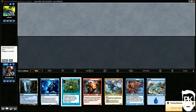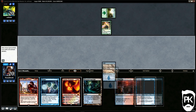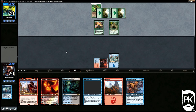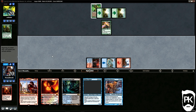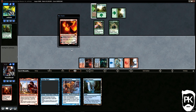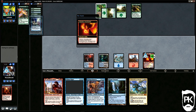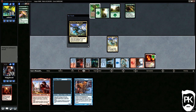Round 1. We mulligan a dreadful two-lander into a solid if a little slow six. We keep the Whirler because Ponder will dig us into extra lands hopefully. Our opponent leads Birds of Paradise. We Ponder, find a land, a removal spell, and a way to revive burn spells. They resolve an Elvish Archdruid that they must have just drawn, and don't hit a land drop. I untap and burn the Druid. They then cast an elf giving them access to six mana next turn — Titan mana. We cast Chandra and ping the little Elf. They play an Evolutionary Leap and miss yet another land drop. Chandra continues to Pew-Pew their mana dorks, and they leap it into a seven-mana Sphinx of Uthune. We slam Nicol Bolas the Ravager and they discard the Sphinx.